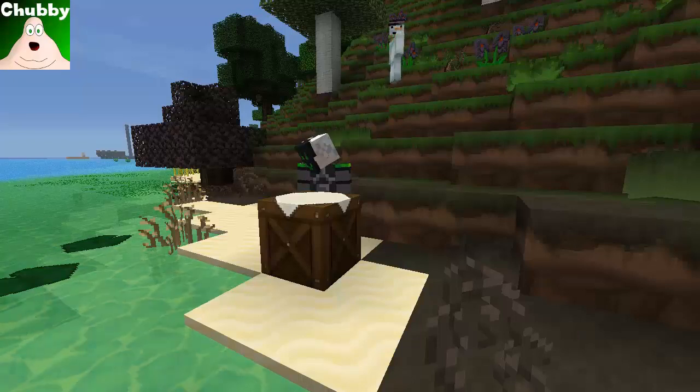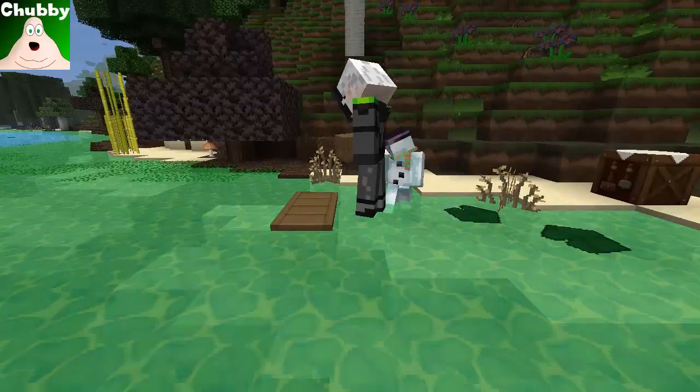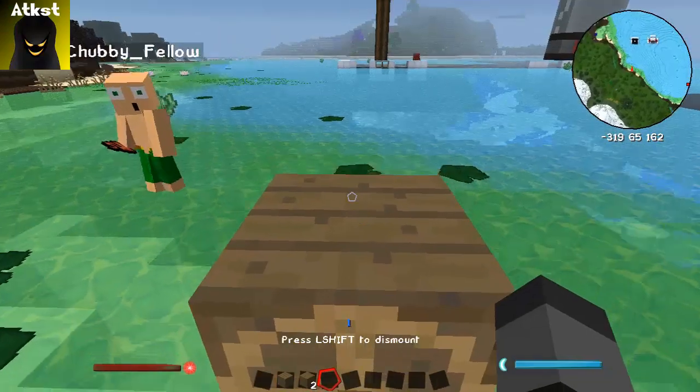Now you may be wondering what does the helm do? Well, you can just place these two extra planks like so, put the helm block on top, and this is now a boat.